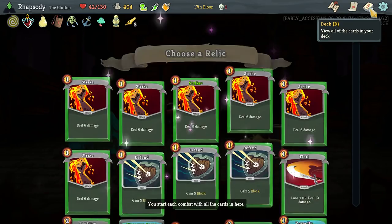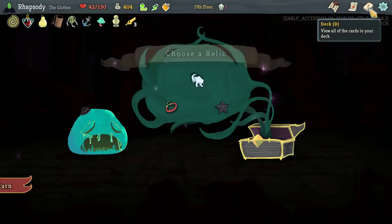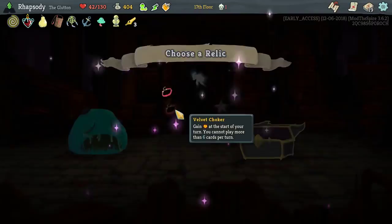I do want extra energy. I think I have to take the Velvet Choker — I don't play more than that many cards in a turn. Velvet Choker: gain an energy at the start of each turn, you cannot play more than six cards a turn. That's fine — we don't really do that.